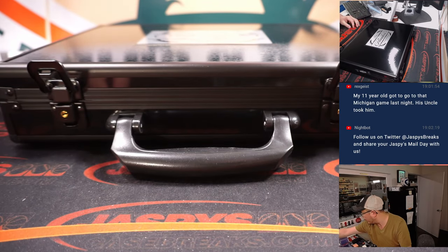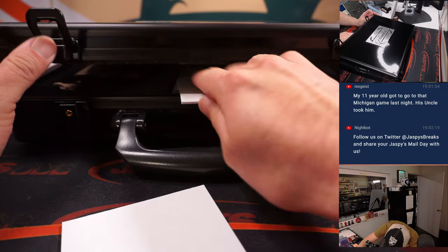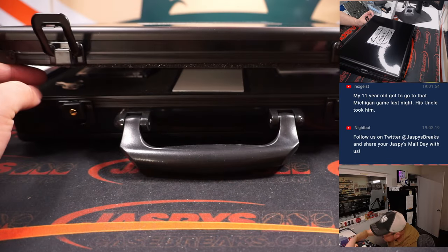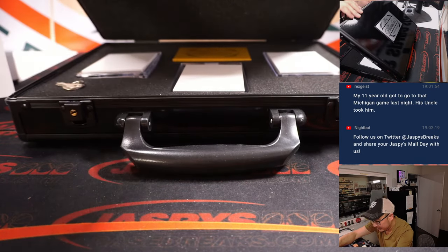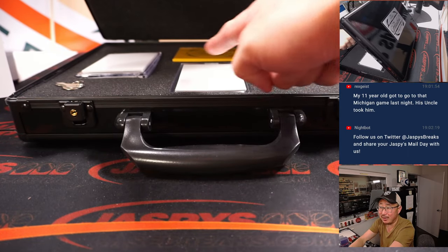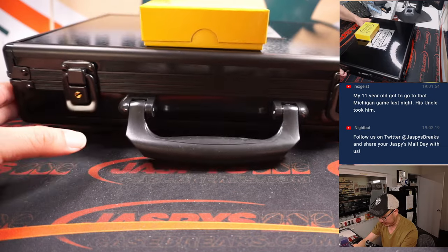Alright, how many encased cards do we have? My guess is 2. We'll use those blank cards to hide those hits. 3 maybe? There's an autograph in the middle, autograph on the right side, and a gem on the left side. So we're going to kind of hide those. I think we'll go left, right, and center. They generally put the bigger hit in the middle slot. Let's do that last.